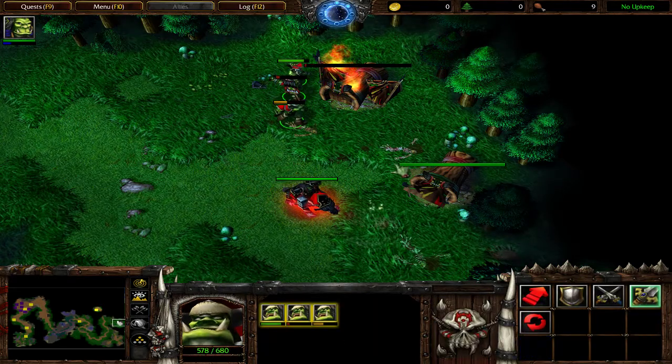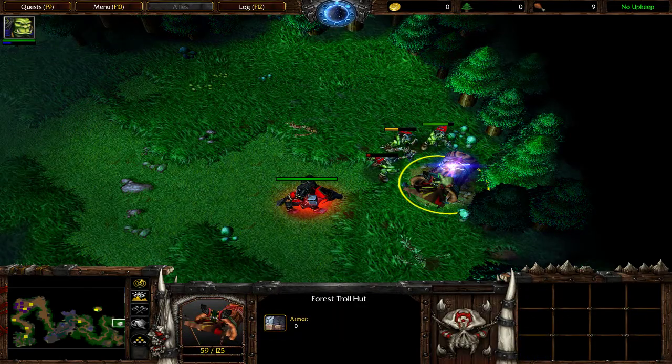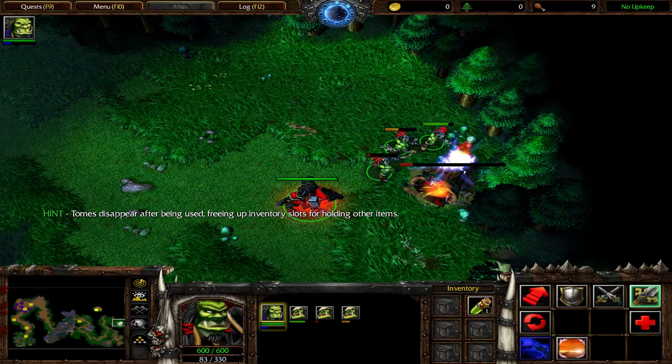Very good. That treasure chest held a magic tome that can be used to give Thrall a permanent benefit. Let's get on.